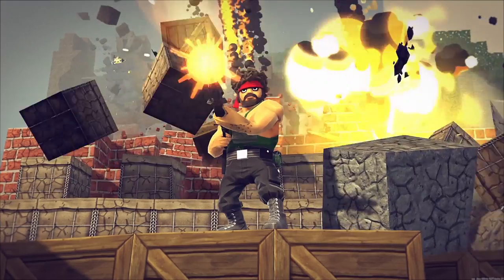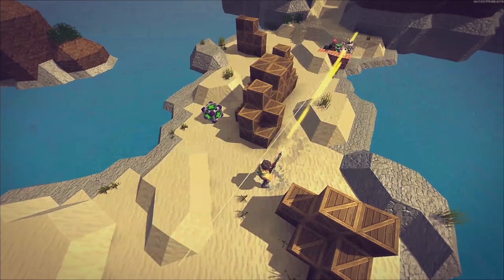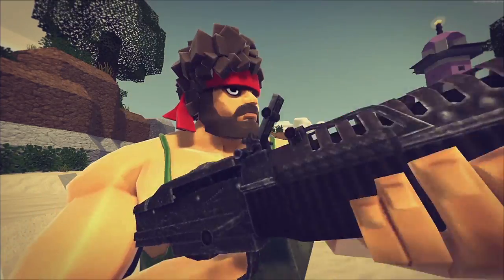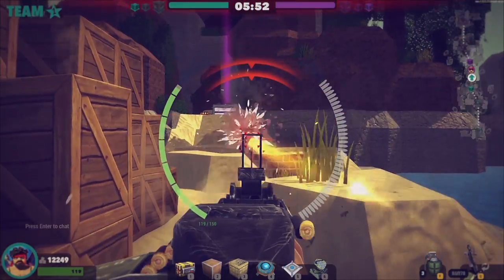The M60 OMG is Sarge's primary weapon. Optimal in mid-range combat, the M60 has a large ammo capacity, but it takes a long time to reload. Right-click to look down the iron sights for more precise shooting.